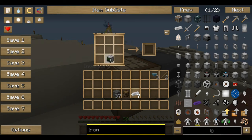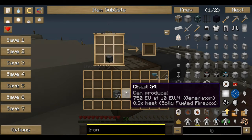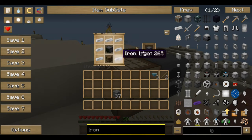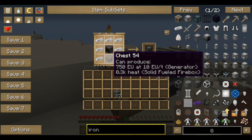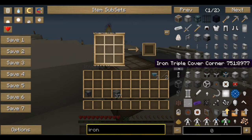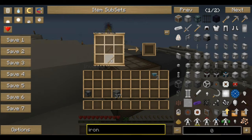From there we're going to need to put a computer down. You're going to need a chest and then you're going to need seven iron ingots, and you put them surrounding that. The chest is in the bottom and the computer is in the middle. Now you have a turtle.